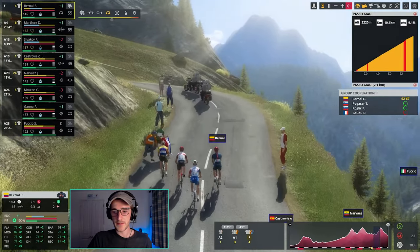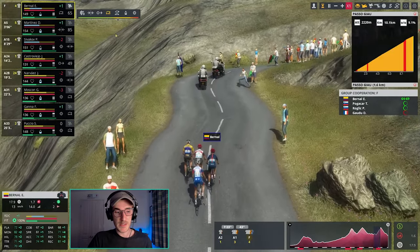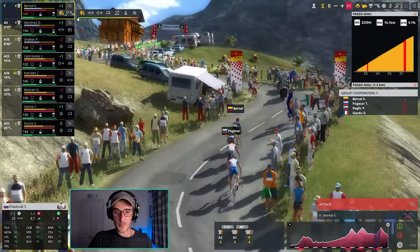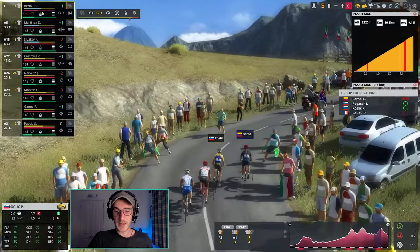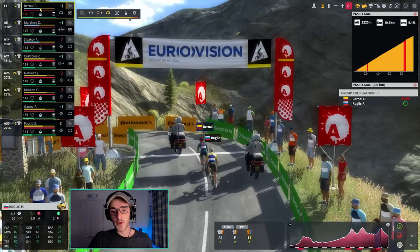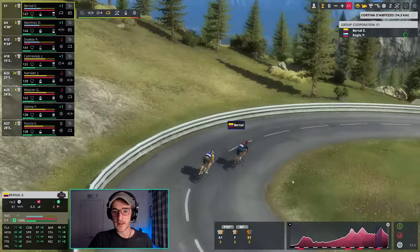These guys are starting to look around a little bit. 2k to go to the top of the Paso Giau. Do I try something here or play it safe with Bernal? Pogacar and Roglic are much better on the sprint, so we're going to try — Egan Bernal is going to kick away on the Paso Giau. 1.5k to go to the top. Godu, Pogacar and Roglic all trying to follow. We'll try and push it all the way to the top with Egan Bernal. Godu and Pogacar are gone but Primoz Roglic is able to follow. It's going to be a 2-up sprint to decide this stage. Roglic just about clinging onto our wheel over the top, with Pogacar and Godu over 30 seconds behind.